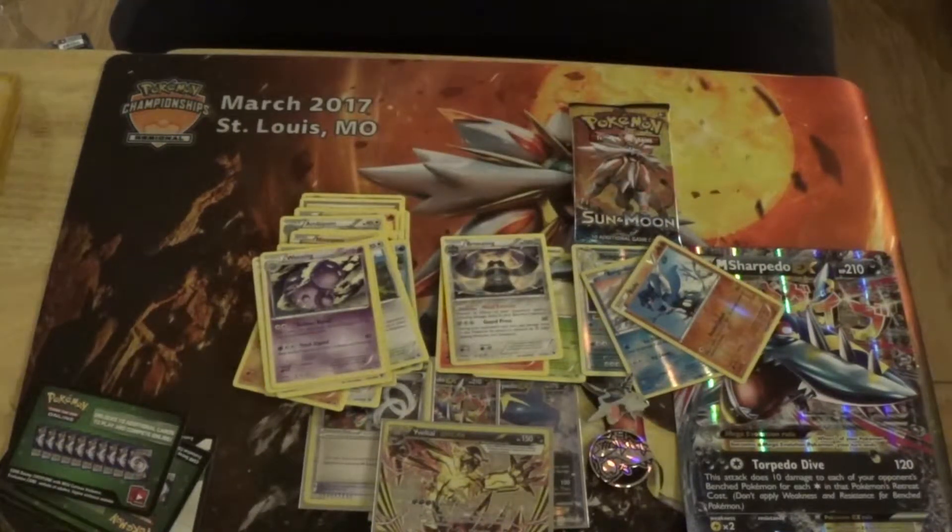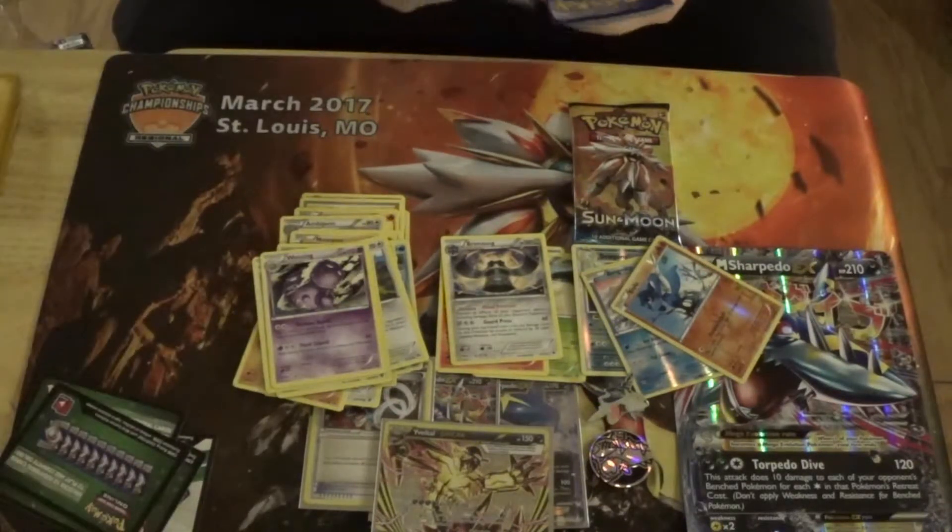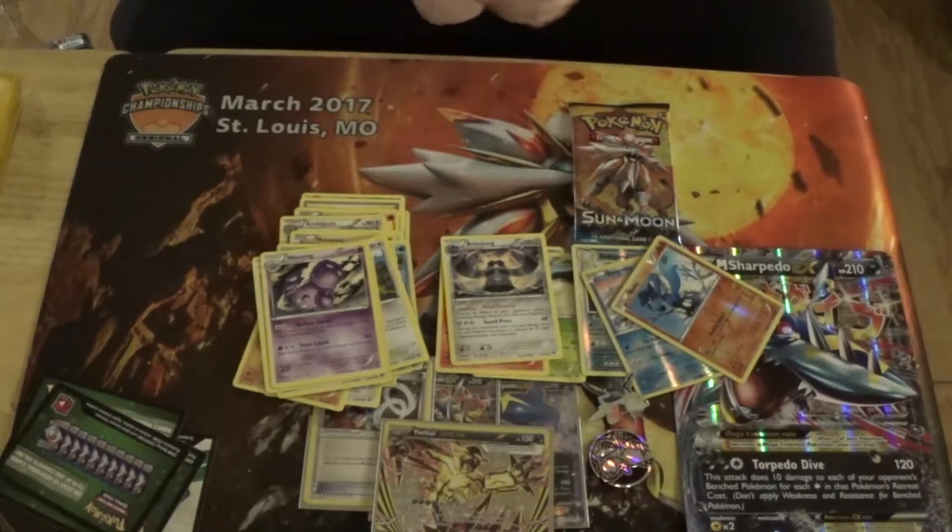Haven't pulled a foil yet. Let's hope Sun and Moon brings us our first foil — that isn't a Break. Well, Breaks don't come in Sun and Moon. Hoping for pretty much Sycamore, Ultra Ball, or maybe even a Decidueye GX.